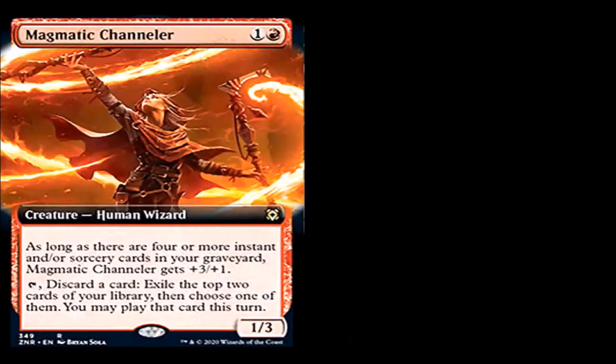Magmatic Channeler: one generic and a red for a creature human wizard, rare. As long as there are four or more instant and/or sorcery cards in your graveyard, Magmatic Channeler gets +3/+1, making it a 4/4 for two mana. Tap it, discard a card, exile the top two cards of your library, then choose one — you may play that card this turn. This possibly could see play in mono red just for that second ability. Discarding the card and exiling the top two basically gets you an extra draw per turn. So possibly could see play.